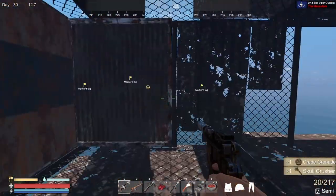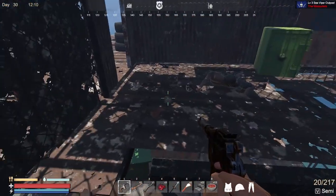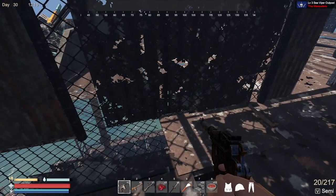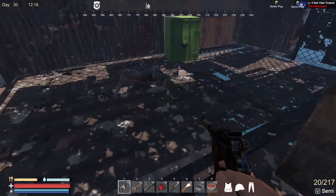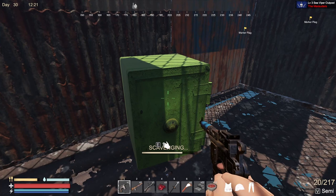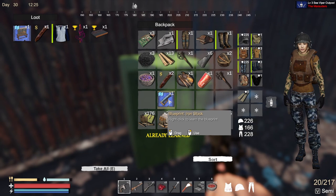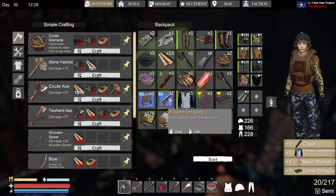Maybe it's not marked anymore because there should be one here, or maybe it's at the police station. Did you guys see any blueprints? I didn't. Iron stack — yes please, take all. Already learned — what do you know, amazing. Oh, neon woman. Game console — yes please. Only two spaces left.